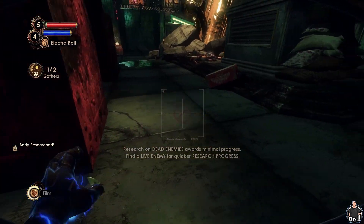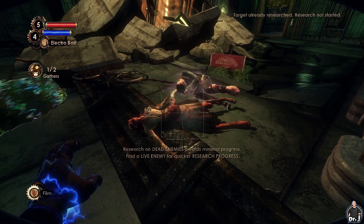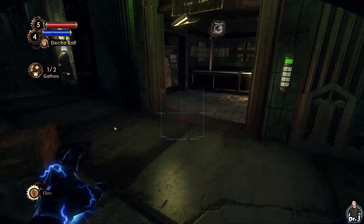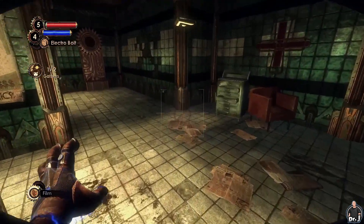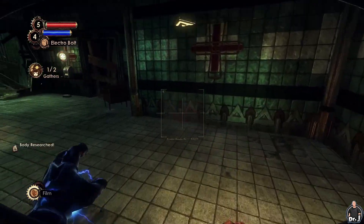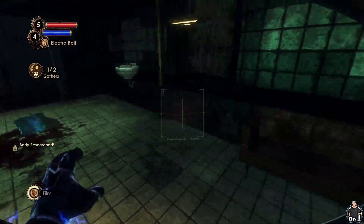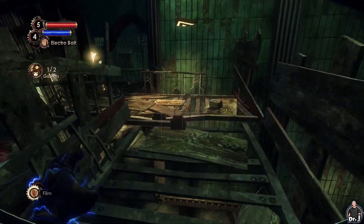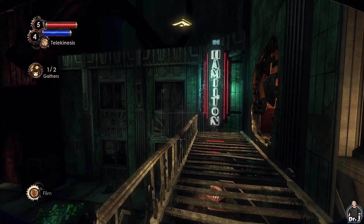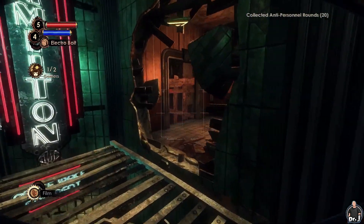Filming dead bodies also gives us some research points, but it's almost negligible. Now let's backtrack a bit and get on top of the clinic again to see if we can go inside any of the other buildings. While doing so, we might as well film the bodies of the Splicers we've recently killed. While it is a negligible amount of research points, there's no reason not to get them. There's something at that window in front of us - let's pick it up with the telekinesis. Not bad, some more anti-personnel rounds.